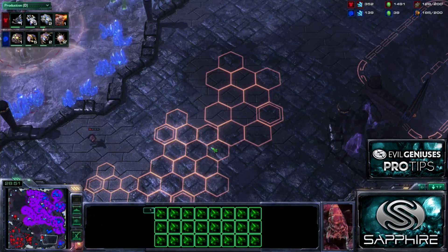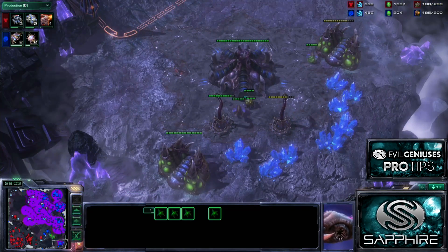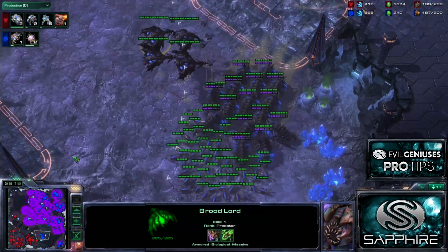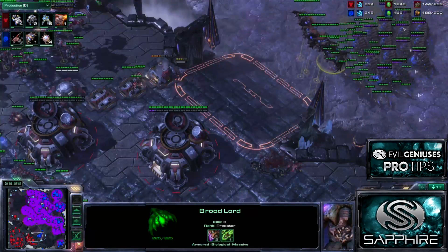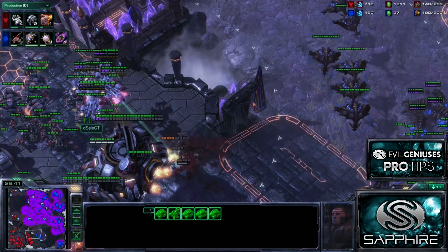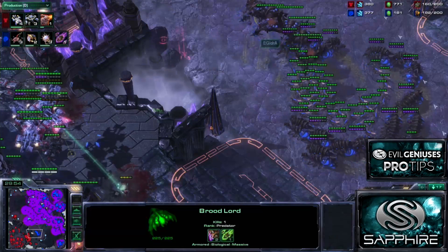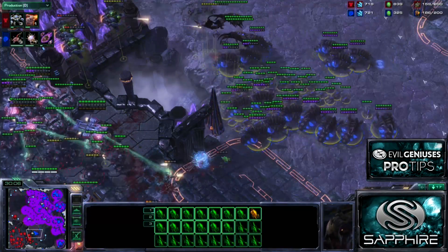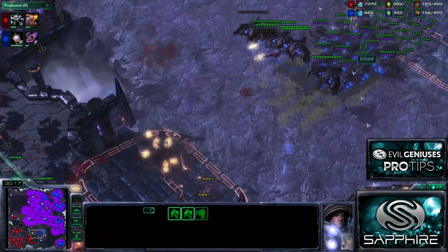He was putting a ton of pressure on me in this area for a long time, and it was going really well for him. However, the problem was he didn't secure much of an economy behind that - he never got this base fully up and running. Once I was able to weather the storm and get a standing army up, the game switched into my favor really, really quickly. As long as you can apply that pressure as Terran, that's great. However, you have to make sure you maintain your economy behind it. If you ever let Zerg sit back and mass up, you're in a lot of trouble. That is the downside of the style Select is playing. He's not making a ton of Vikings, Ravens, or Ghosts - not even really getting armor upgrades or any air upgrades. So if you ever do manage to get up this Death Ball army with a lot of Infestors and a lot of Broodlords, you're going to be in great shape.